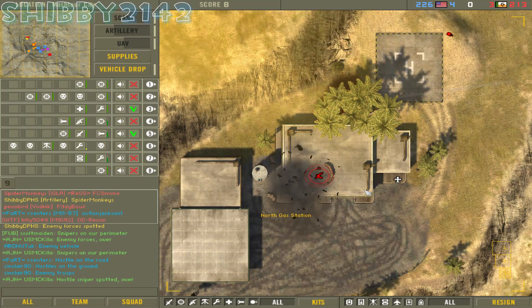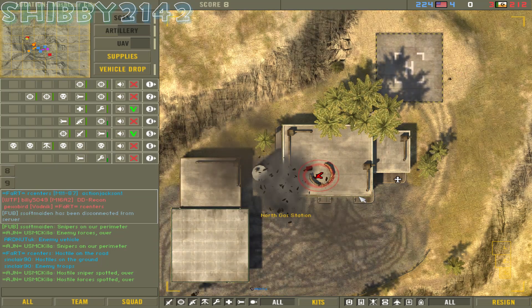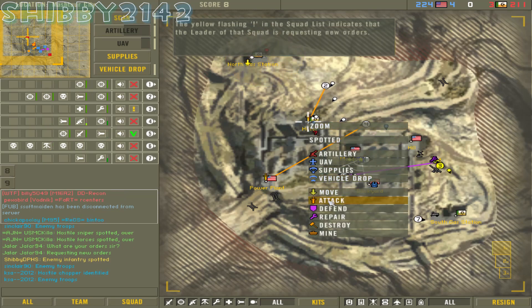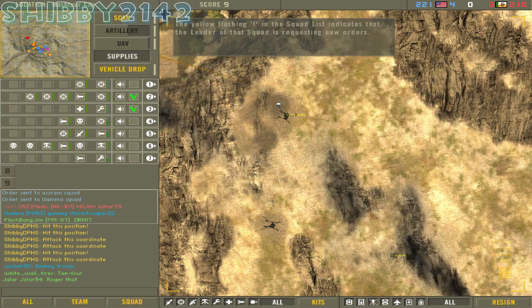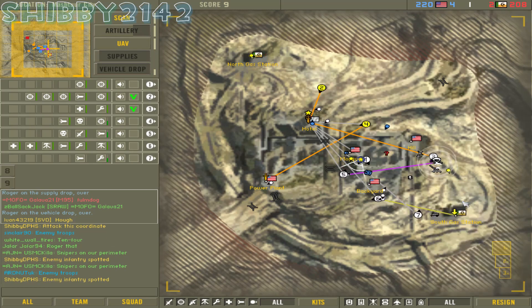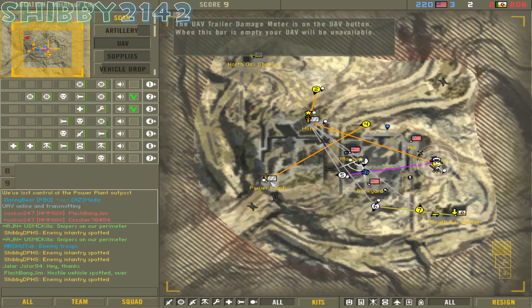If you just take commander and you're basically running around the map not using your assets, you're not helping your team — because these tools are very powerful. I'm just dropping artillery, blowing up stuff, taking out the AA so my Blackhawk can do their thing — very effective. Right now I have seven squads I can give commands to, and you can also tell them things. Sometimes if I'm playing with buddies I just spam their squad with messages telling them they're horrible, and it's so funny.